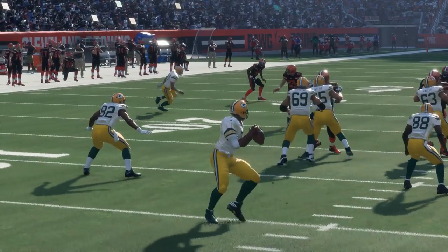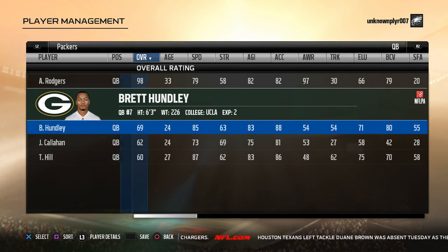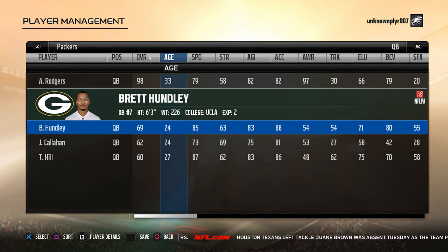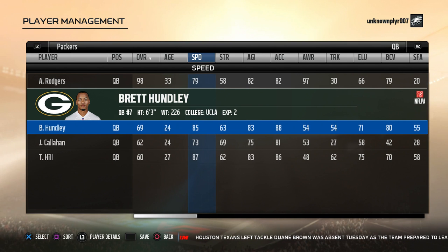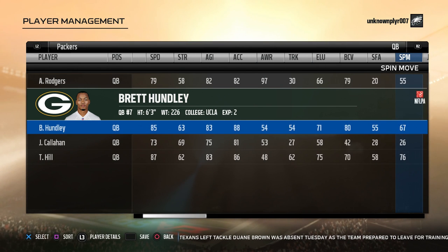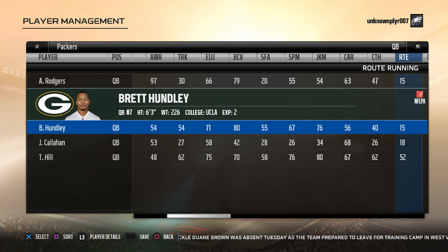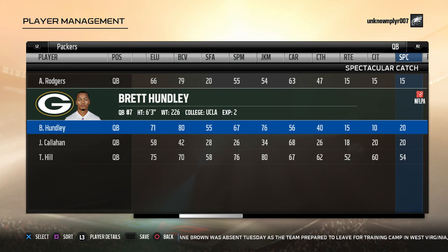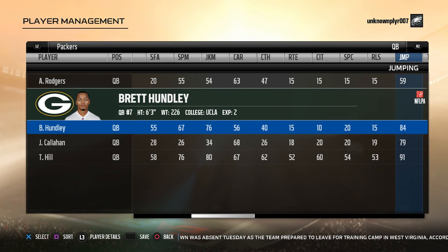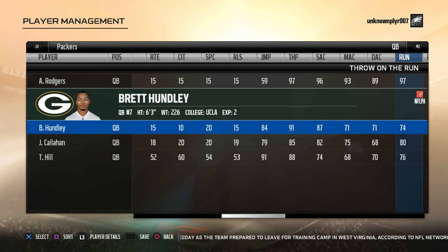And at number nine is Brett Hundley. He's the fastest quarterback on the list at an 85, and because of his ratings, he's best utilized in a read option heavy offense or if you throw a lot of short passes, or both. He has the highest short throw accuracy on the list at an 87, but his mid and deep throw accuracy drops off, so he already has a defined set of skills that if you stick to, he won't play like a 69 overall. But considering he's fast and has 90 throw power, the potential to turn him into something more is there.